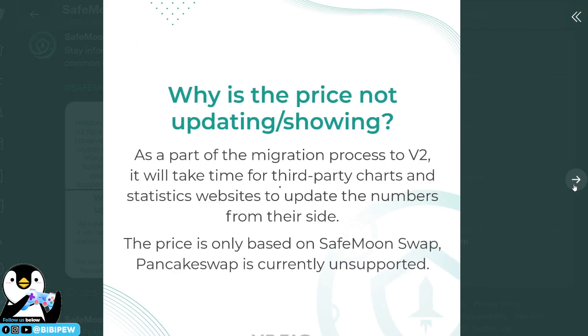Why is the price not updating during the migration process to version 2? It will take time for third-party chart and statistics websites to update the numbers from their site. This is based on the SafeMoon swap, and PancakeSwap is currently unsupported.